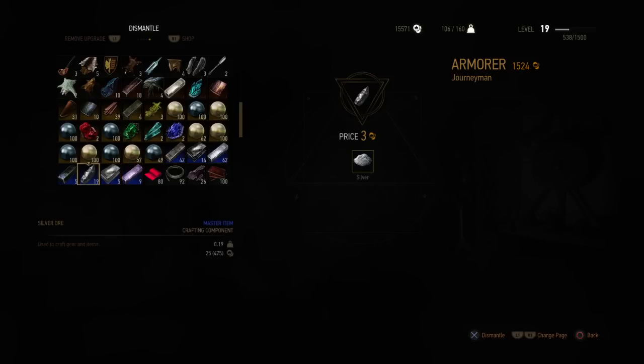The last method is silver ore. If you dismantle it, you get silver powder, and ten silver powders will craft you one silver ingot.